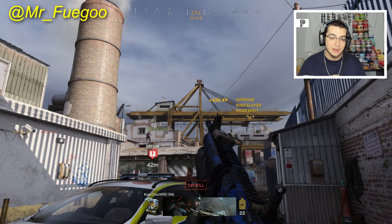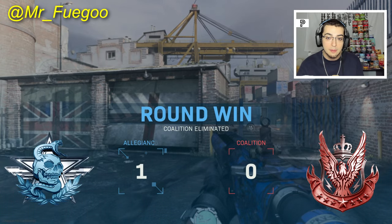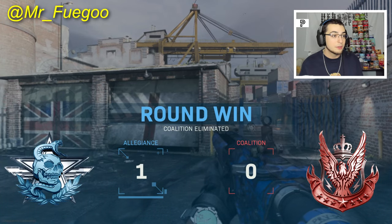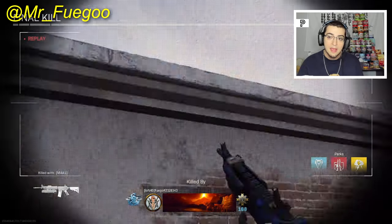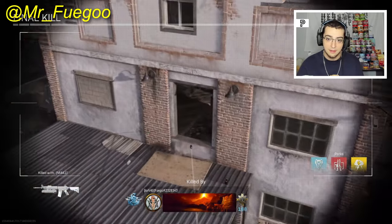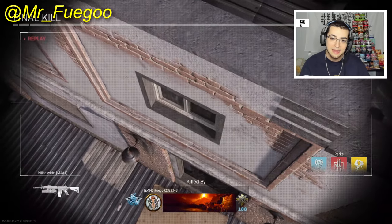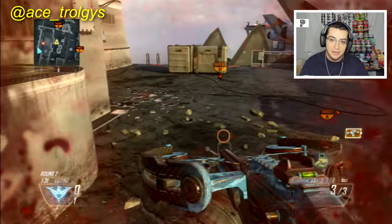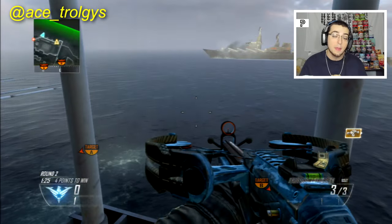Moving on, we got a noob tube trick shot — another MW2019 one. The crazy part: his teammate diffused one at the perfect time, but also, I don't know if it was in the kill feed, but it actually popped up — you can see right here in the kill cam — it's actually a headshot with a noob tube. A direct impact headshot noob tube trick shot with a continuous spin and all that.